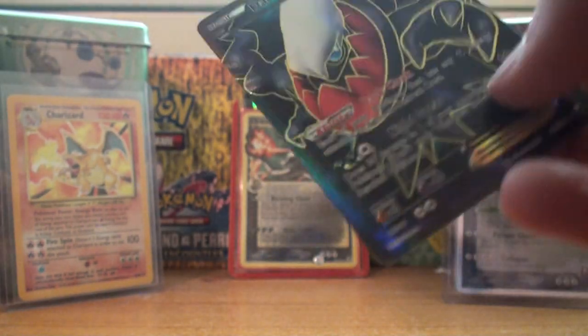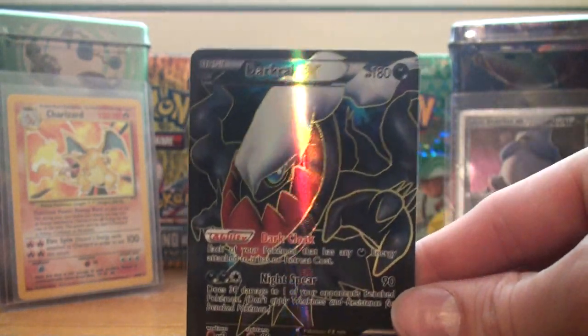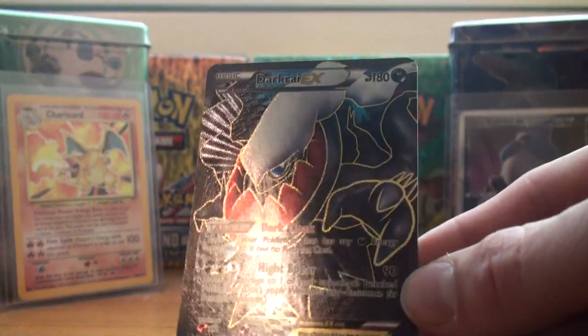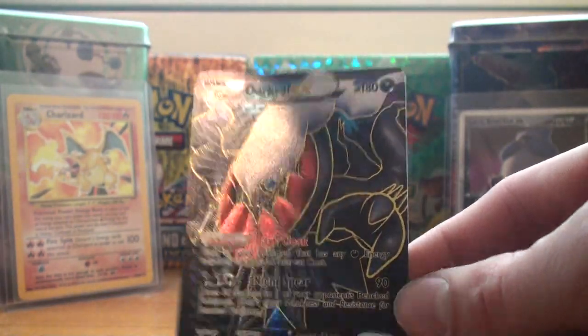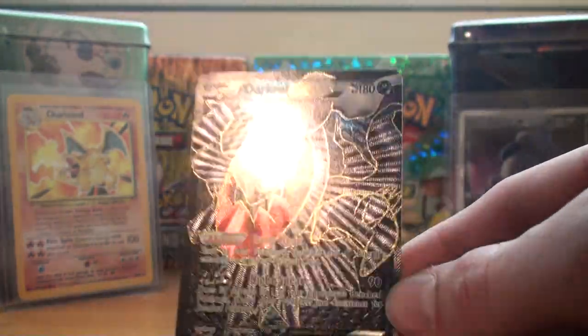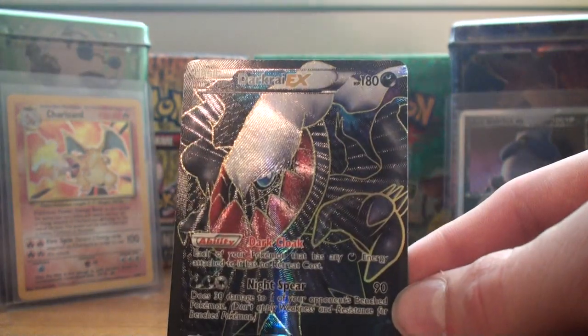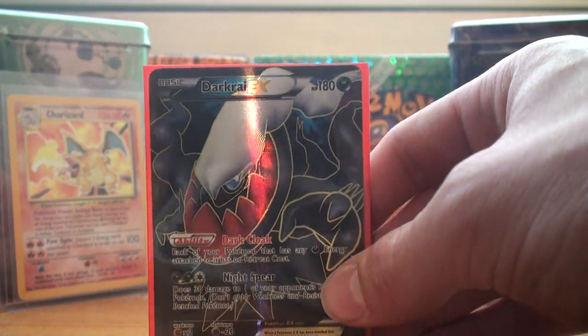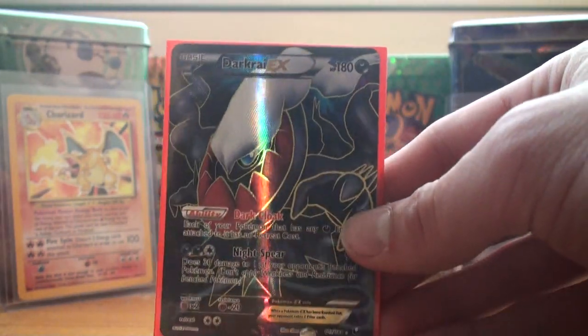And our rare — oh — Dark Raichu Full Art! Guys, yes! Oh my god, I'm so stoked that I just got this. I was telling my friend that I was gonna get this in this booster box, and I did — that's amazing. This is the full art that I've definitely wanted. Like, look at that artwork guys, that's absolutely fantastic. Elise, can you grab a sleeve? Getting my girlfriend to take care of business here. So we're gonna sleeve this up — nice. So we got that nicely sleeved up — beautiful Dark Raichu, I've never actually held this full art or seen it in person yet, so that's beautiful.